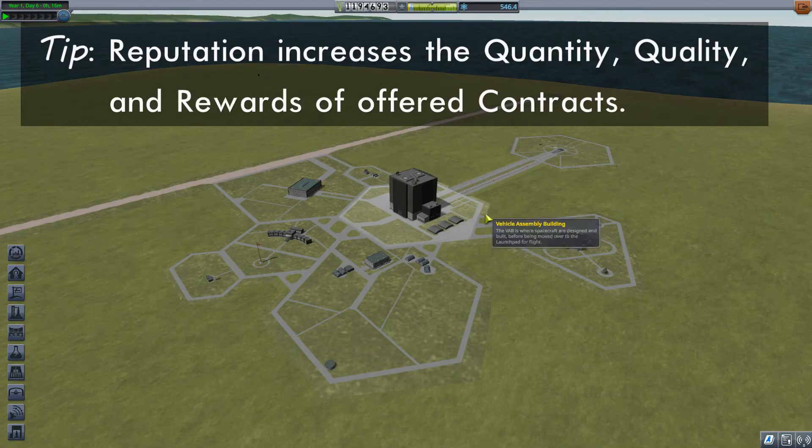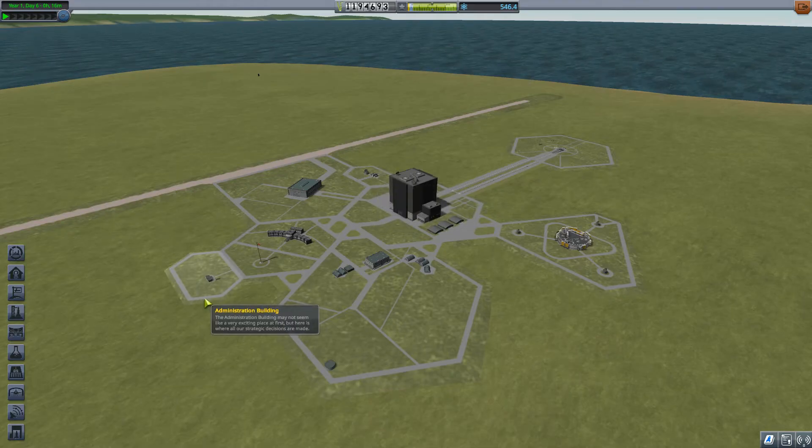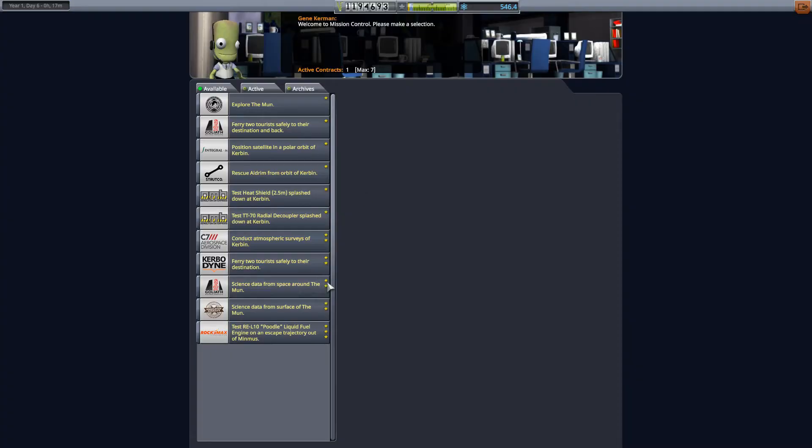Let's get into the other thing that's different, and that is these buildings. There are two buildings I now have access to that I didn't have access to before. One of them is Mission Control, and the other one is the Administration Building. Let's start by taking a look at Mission Control.